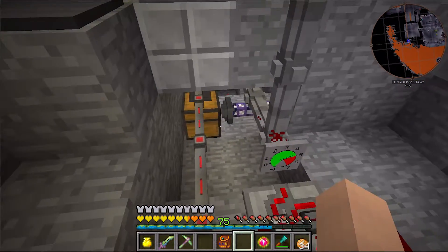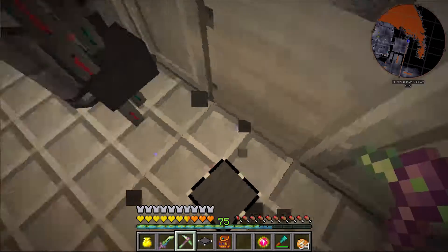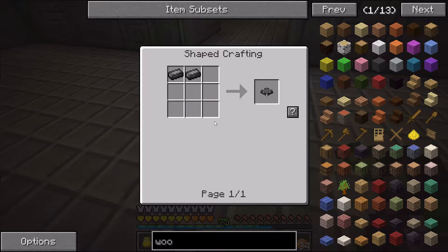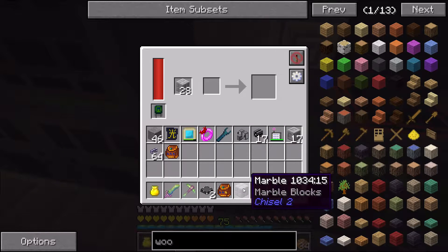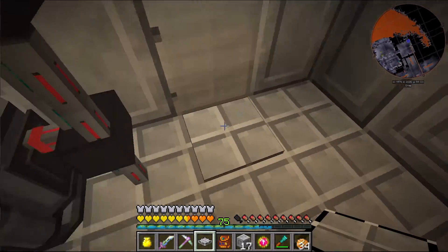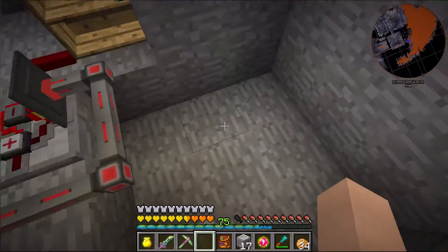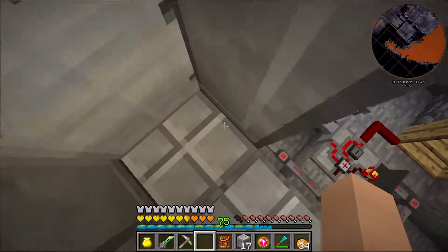I haven't had any problems with it blowing up on me, but I still need to keep an eye on it. I'm going to grab these pressure plates right now because these are the Ender IO pressure plates. If you take a look at the recipe, it's basically just two dark steel and it creates a pressure plate. The nice thing about the Ender IO ones is I can throw these into the painting machine — it looks like I already had the marble I wanted, so this will just blend in with the floor.